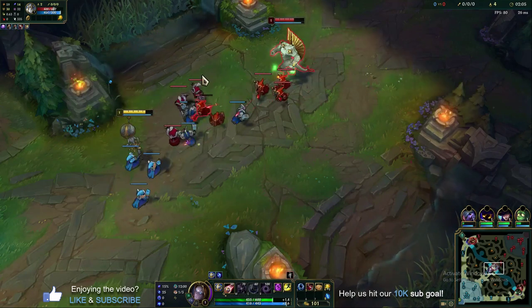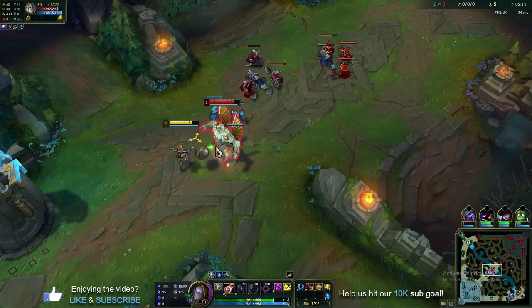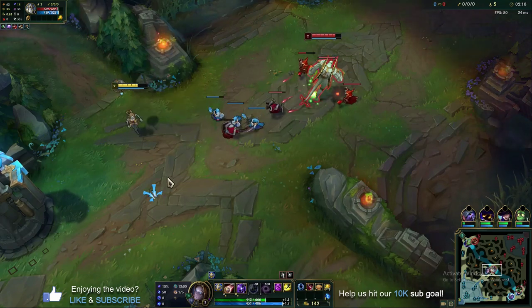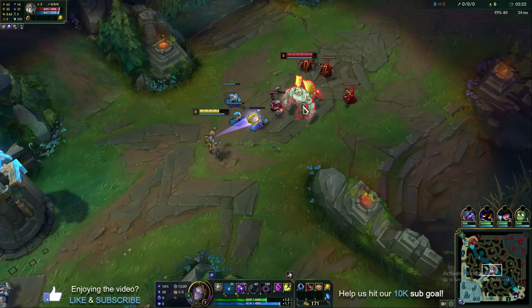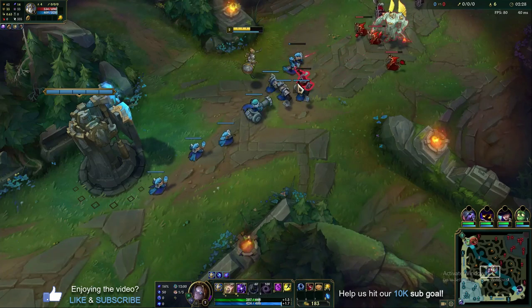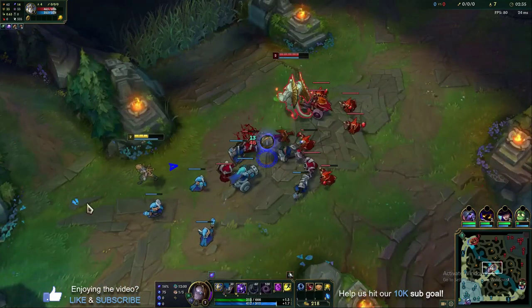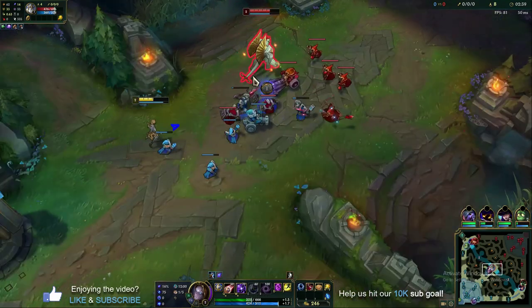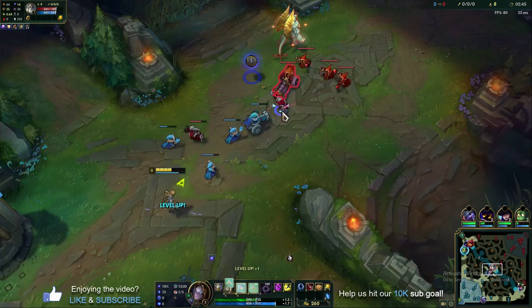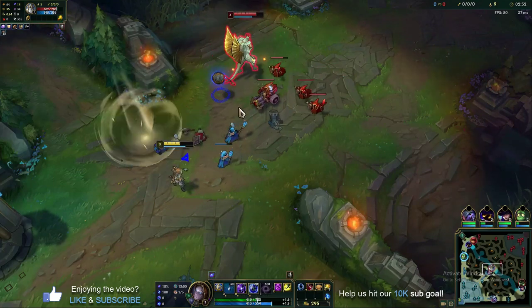We've shifted back to not pushing the wave — just last hitting. Orianna is really good at last hitting because of the extra passive damage. If he steps up, we'll auto attack as many times as we can and weave in Qs. We're not concerned about pushing the wave yet. If he steps up to last hit, throw the Q out, do an auto, move back, make sure we don't take too much damage, then come back in and keep autoing. Auto, Q — that's a very easy early trade. Learning the range of the Q and not taking too much damage while going in to land it.